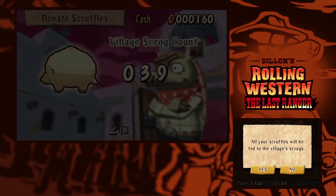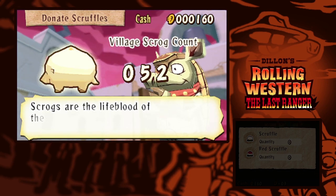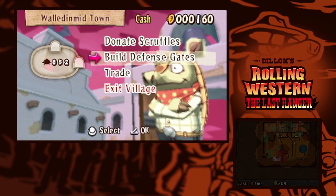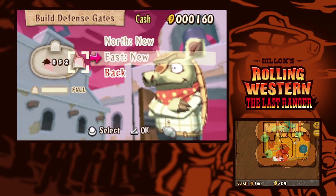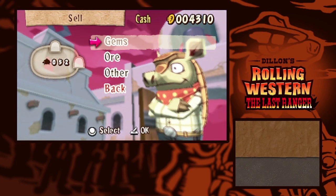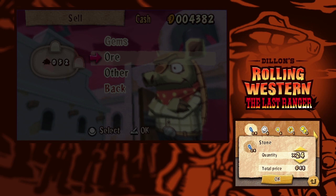Come donate some of the scruffles. Wow, that's a lot of scruffles! Excellent. They're both full, so let's forget about them. Yeah, definitely full. Alright, we're going to sell stuff. All the gems are sold. Perhaps I should check the other two gun towers and see if they need any repairs.